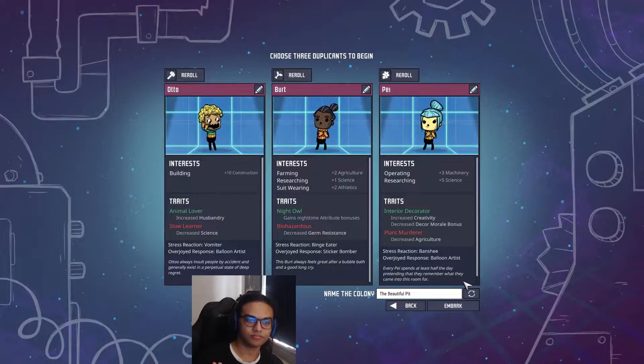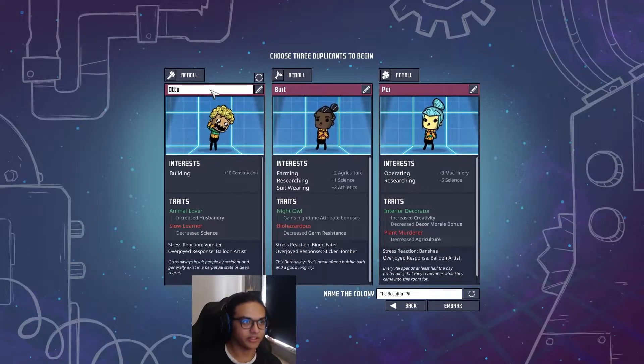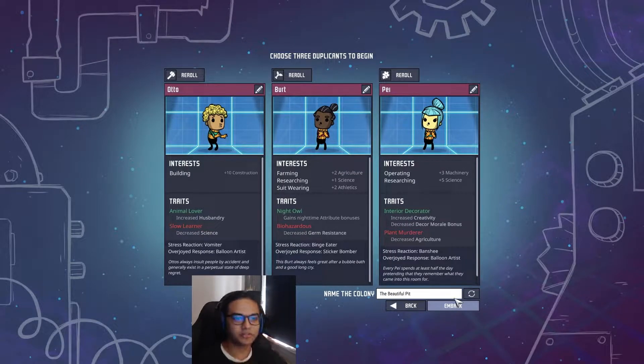You can rename them - for instance, call one 'Builder' so you always know what to skill them with. I don't do that because I just look at their interests to know what they're for. Then we embark on our mission.